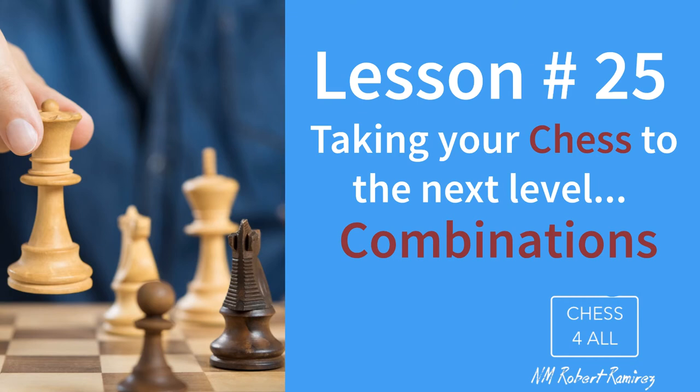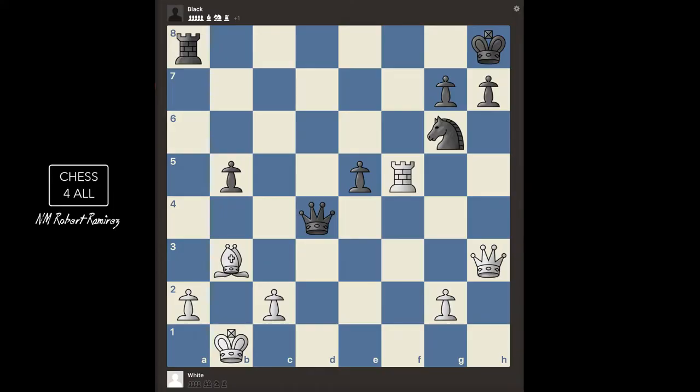Hello students! This lesson is going to be the beginning of a new level. We're going to learn about combinations. Combinations are not only the next level for your game in general, but more specifically it has to do with tactics, because a combination is going to be made up of tactical ideas such as the fork, the skewer, the pin, as well as others that we haven't learned yet.